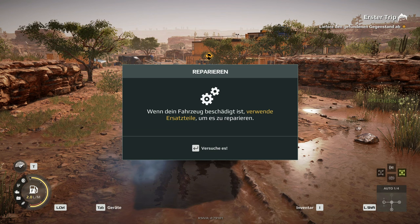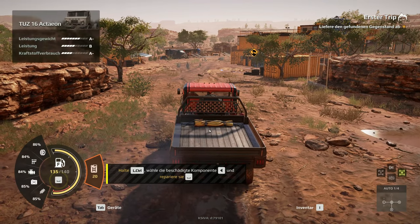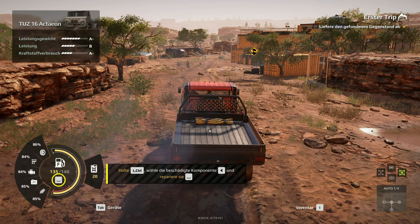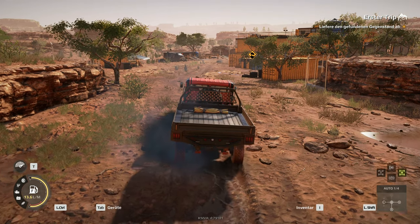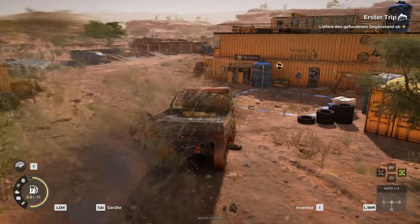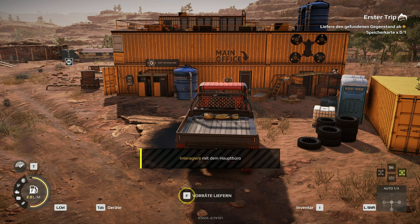Auftanken. Expeditionen führen dich über weite Strecken. Hierfür empfehlen wir die Mitnahme von Kraftstoffkanistern. Halte Steuerung und Space – damit ist einmal aufgetankt. Dann kommen wir dorthin, wo wir eigentlich auftanken sollten. Reparieren. Wenn dein Fahrzeug beschädigt ist, verwende Ersatzteile, um es zu reparieren. Steuerung, beschädigte Komponente wählen. Die sind alle gleich beschädigt irgendwie. Zack, haben wir gemacht. Der Wagen fährt hier wieder wie auf Eiern.